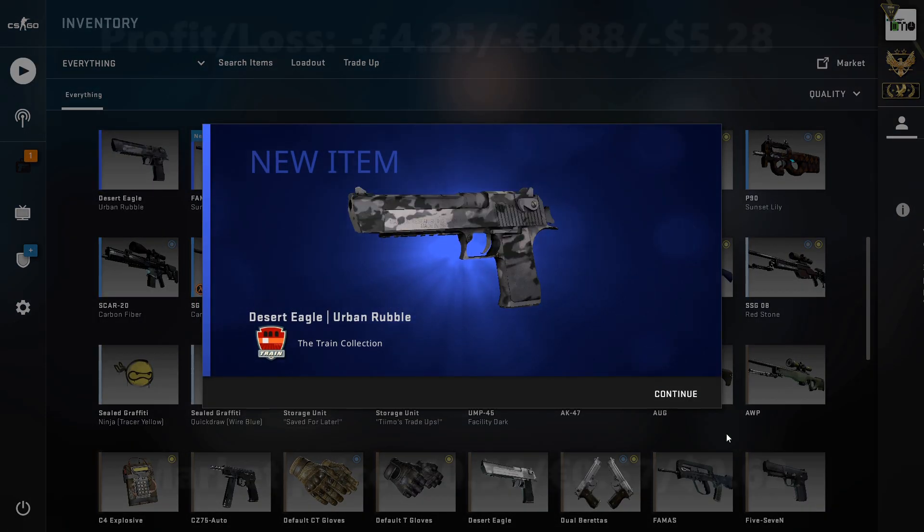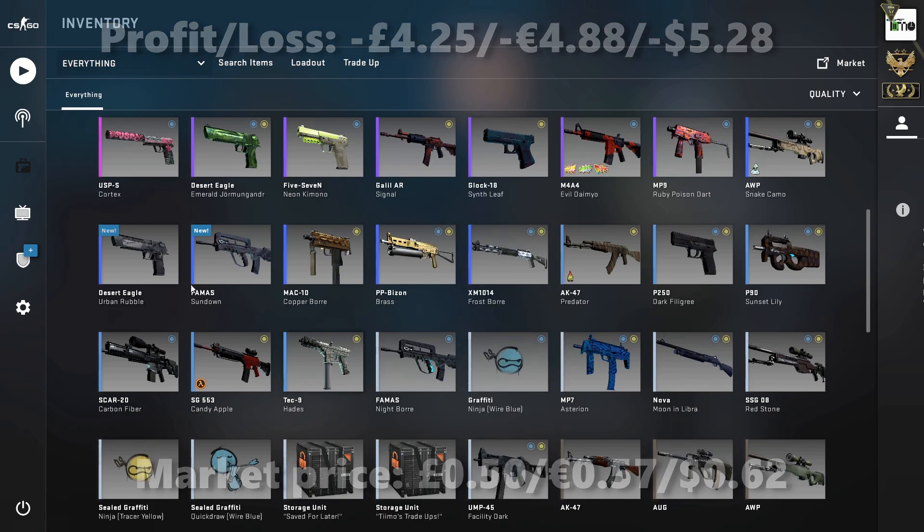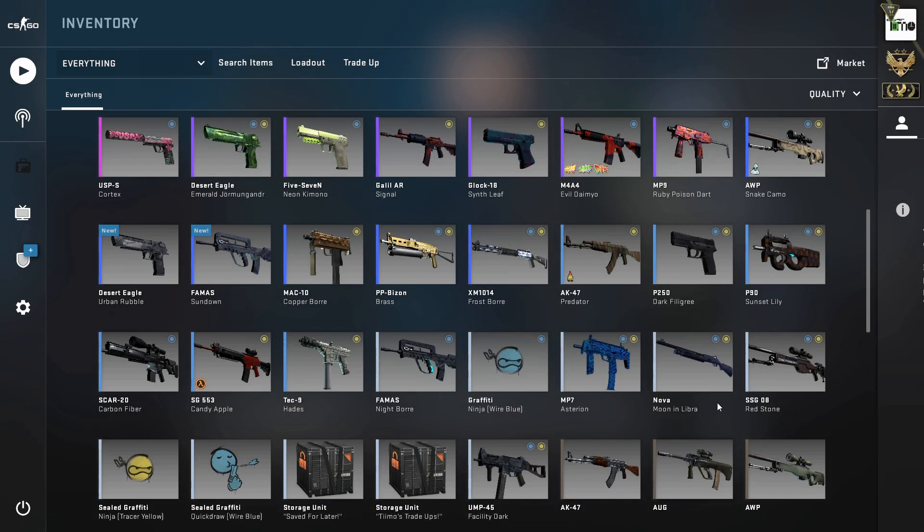And it's the Urban Rubble from Train — that is unfortunate, that is a fail. It's factory new and pretty low floated at 0.033. We really needed one of the small-odds operation skins there, so that's a little bit unfortunate. Let's move on to mashup number three.